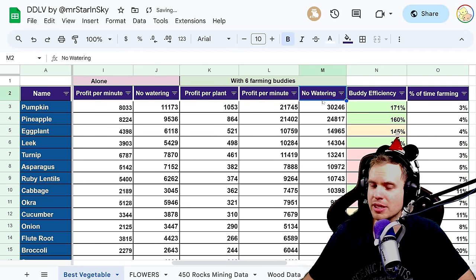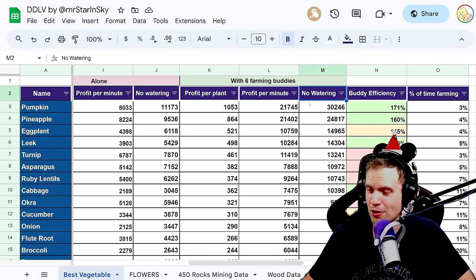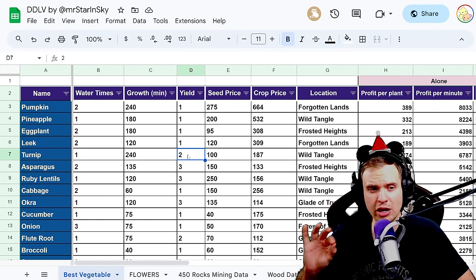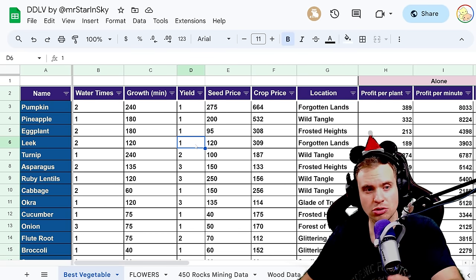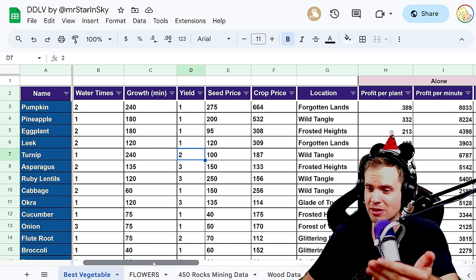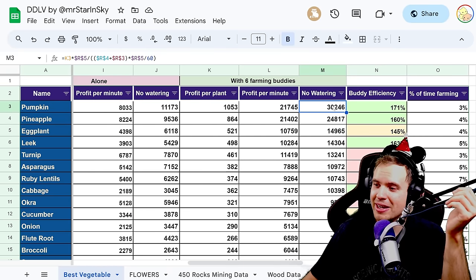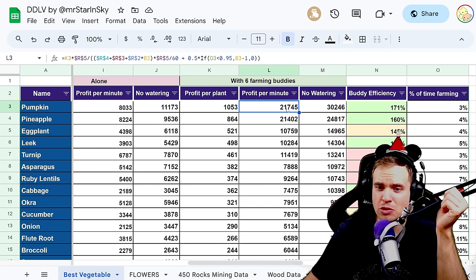With six farming bodies, nothing changes at the top — except turnip gets absolutely annihilated and falls out of the top three. The more farming bodies you have, the bigger the discrepancy. Crops that yield two produce only one bonus drop from six bodies, so it's only a 33% increase versus doubling for single-yield crops. That's why turnip gets destroyed with bodies, and pumpkins take an even bigger lead.